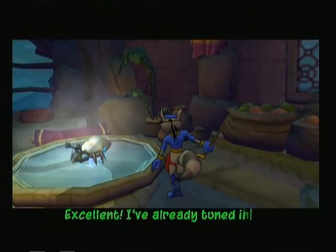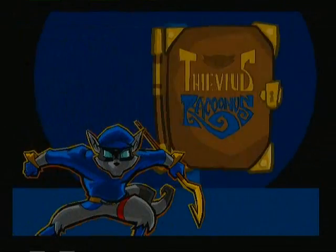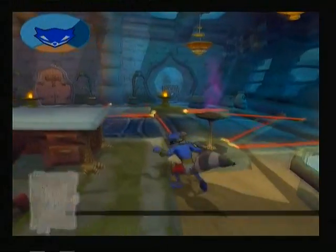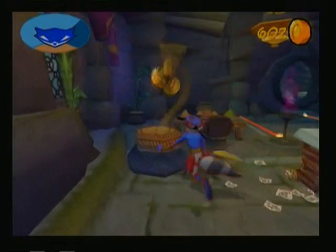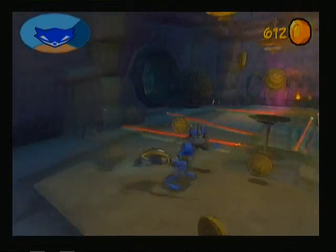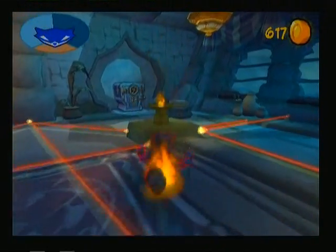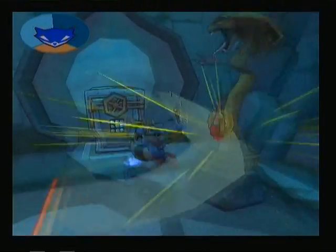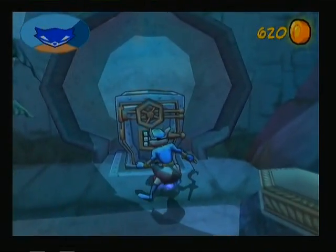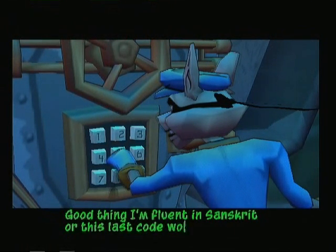Excellent! I've already tuned in to the bug's wing vibrations. I'm a genius! First off, let's mess up with John's chair — because why not? You want to poison me? Fine, I'll just rip your bloody head off. While we're doing that, let me show you one reason you wanted to do the bottle mission before this one — other than getting to kill the snakes. Good thing I flew it in Sanskrit, or this last code would have been impossible.